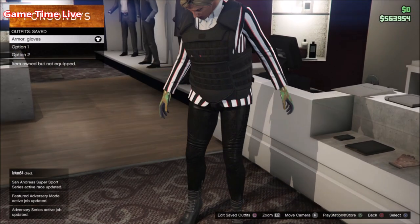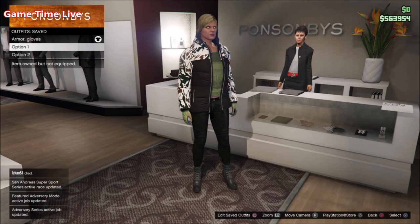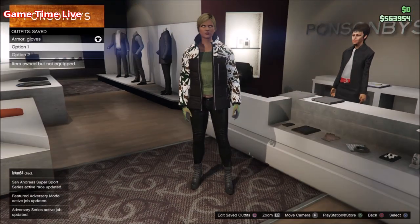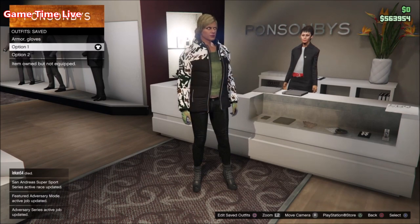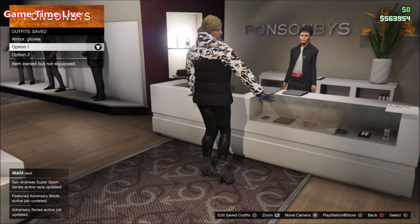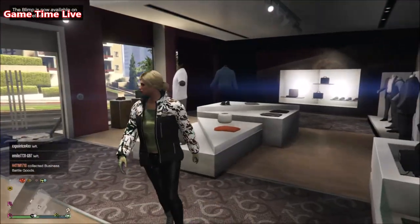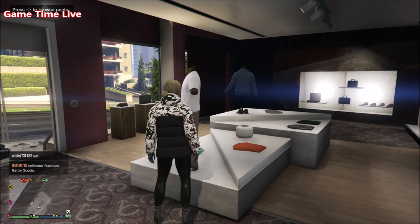Now once you've got your base outfit ready, you can go ahead and create the next outfit where you want your merging armor on top of. I have two options: one with a white vest shirt and a black t-shirt, and a black vest shirt with a white t-shirt. If you want the same components as me, go into the pants section, go to the leather pants, and put on the black ribbed leather pants.